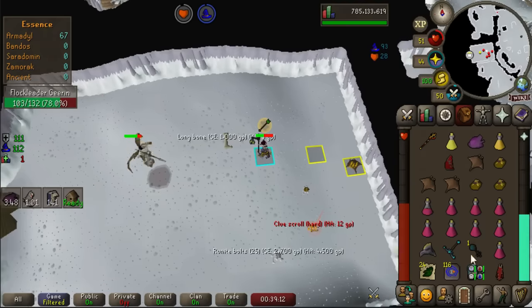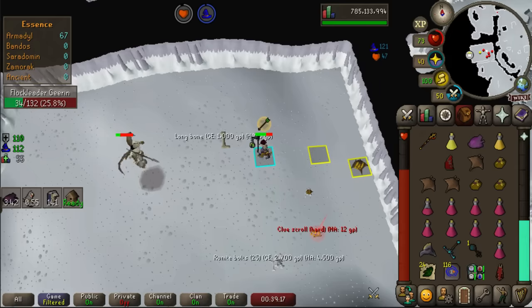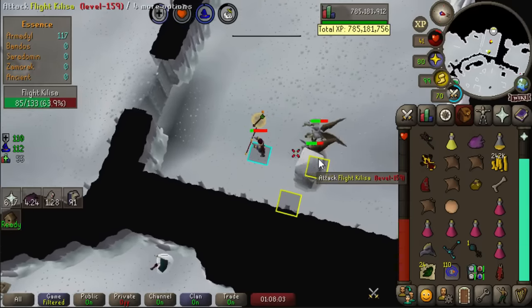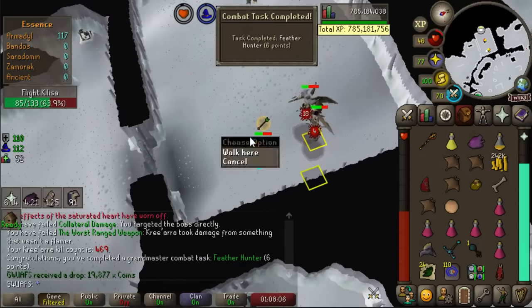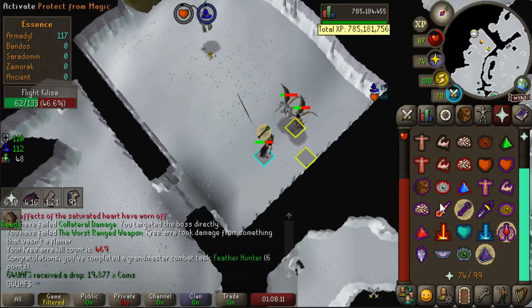Two hard clues — the other one despawned. I swear there was a hard clue from one of the minions and then I got another one, but unfortunately I can't pick them up. I'm trying to keep as much food in my inventory as possible. And if my math is correct — there it is! Grandmaster Combat Achievement: Feather Hunter. That is a 30-kill trip at Kree'arra. Very, very nice.